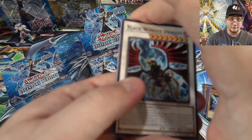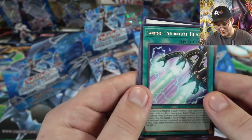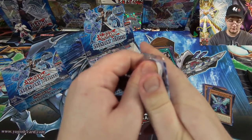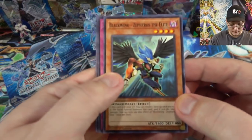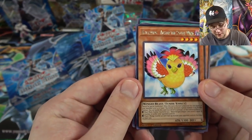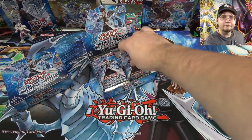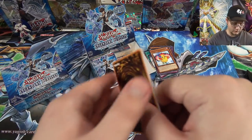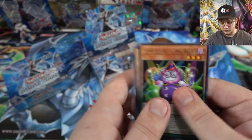I still have my ghost rare one — I think I have a couple actually — so that's probably what I'm going to use, because you gotta flex, right? I just think it looks cool. Another Super Strident Blaze. Zephyros. And there's the Blackwing tuner, the brand new one — Blackwing Augustor the South Wind. Pretty good. Blue-Eyes White Dragon.